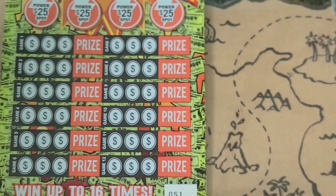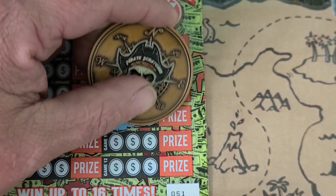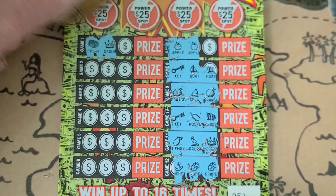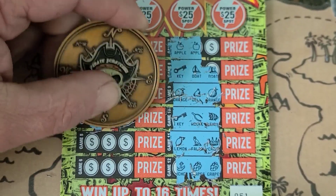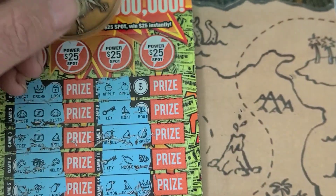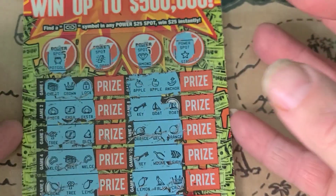Ticket number 51 — got a little white line on the bottom, not that that matters. Starting off with a pair of apples, a couple of lemons. Just the apples on that side so far. Let's see what we can get over here — chest and a crown, so that's not going to be a win. And some castles. Let's check the castles first — no castle. What about the apples? No apple. Come on, let me get that float note. We got a star, a diamond, a gold bar, and a pot of gold. Nothing on ticket 51.